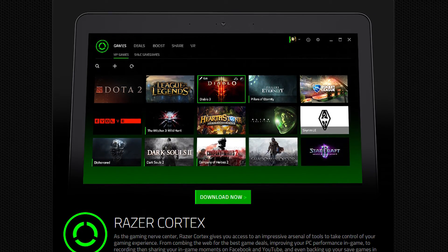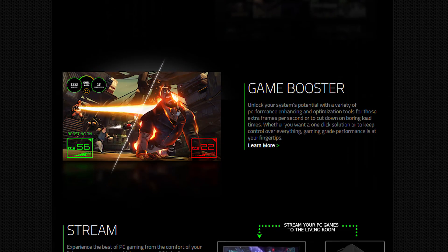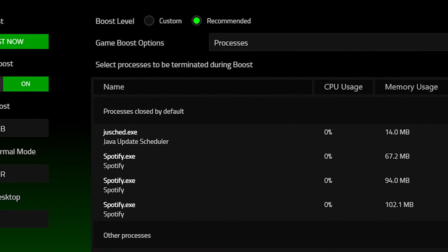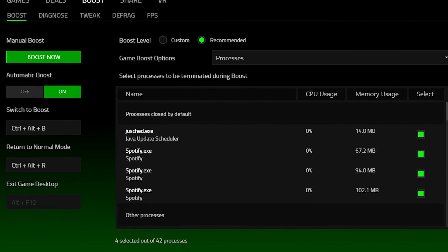My next tip is to close unneeded programs. There are a lot of programs that run in the background on your computer. All the ones you can see that you don't need, you can close. But for the ones that run in the background, there's a program called Razer Cortex which has a bunch of different features for gamers. One of them is the boost feature — you can have it automatically close all the unneeded programs while you're gaming, and once you're done, you can deactivate it and it will open those programs up again. I will leave a link to that in the description.